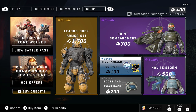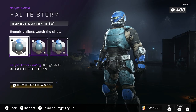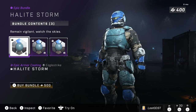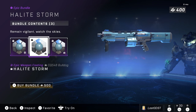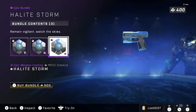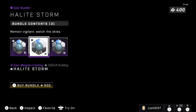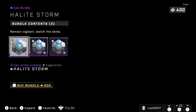On to the last bundle — Hail Light Storm. I really like the color combo on this one. It features the Hail Light Storm armor coating with a mixture of different blues, plus a skin for the Bulldog and the Sidekick. That's just three items for 500 credits, which is pretty mediocre. They should have included a few more skins or coatings, because I really dig this color combo but I don't think it's worth 500.